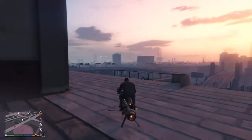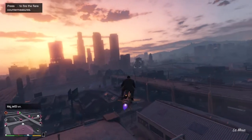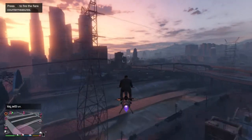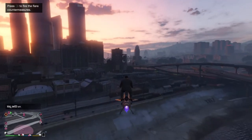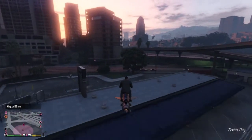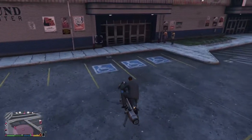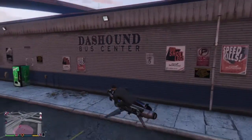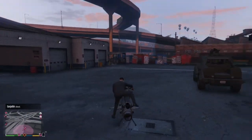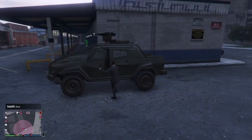Since I already own it, it doesn't cost me anything, so I'm able to summon it, no problem. Once I click on the pickup to have it delivered, they drop it on the minimap. I could have sworn they just moved it on me, but it is right here on the minimap. I'm in the Insurgent.